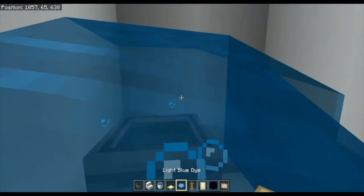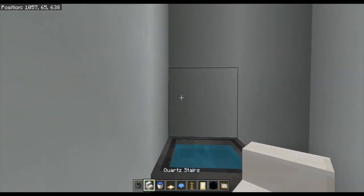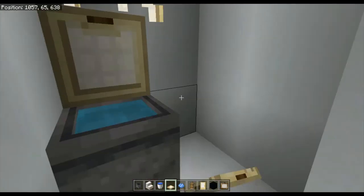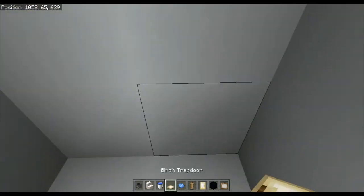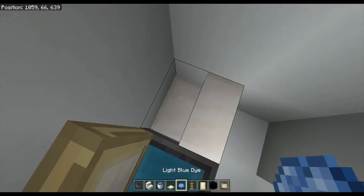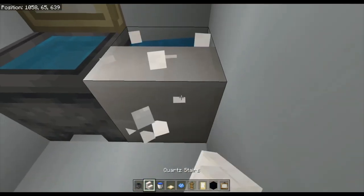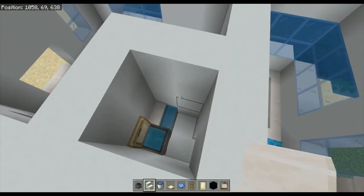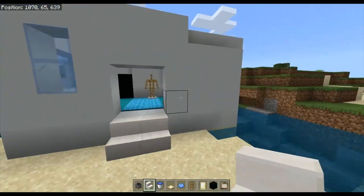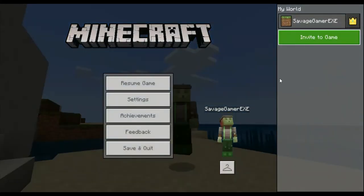Fill that with dye, then on top place the trap door for like a toilet seat. For your sink, place it next to the toilet, fill it with water, then quickly break and replace, and you have your sink. There you go guys — that is it for the first layer. If you liked this make sure to drop a like down below and subscribe. Have a wonderful day — Savage Gamer underscore ExD, peace out.